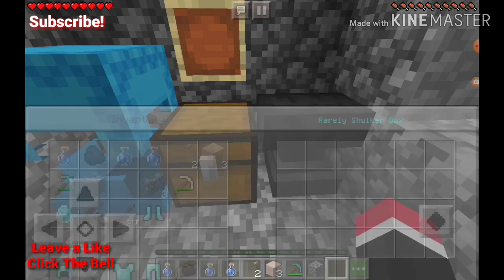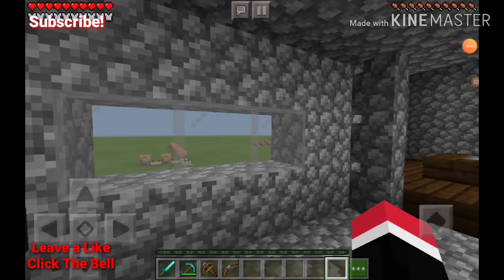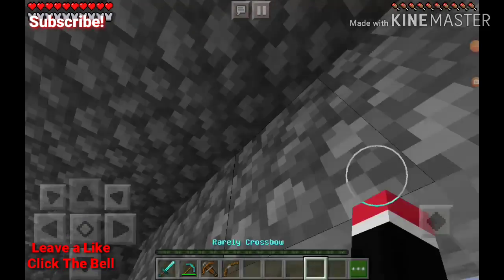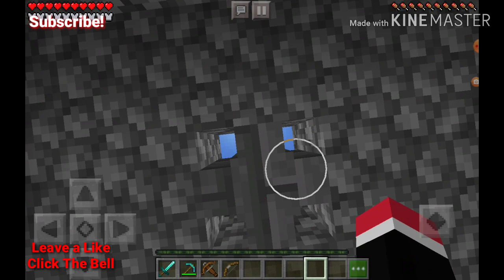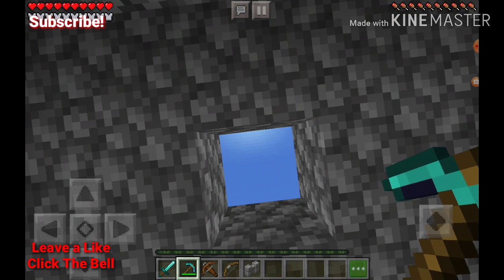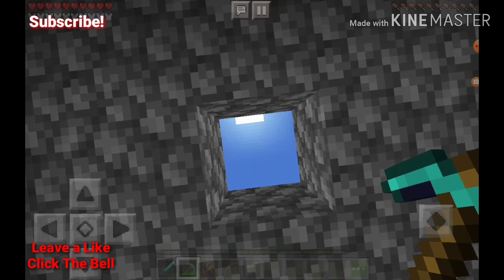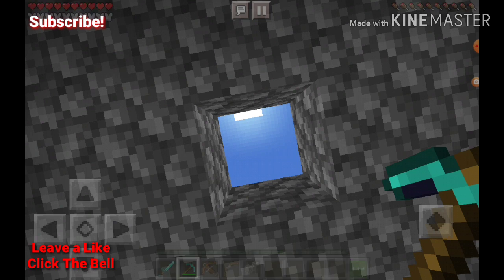We'll see you guys in a little bit. If he ends up watching this video — you know, I like the map. I didn't at the same time, but I liked it. It doesn't actually say it can break that. Can it? Oh, this — cobblestone wall. Well, this is a scene called game mode.